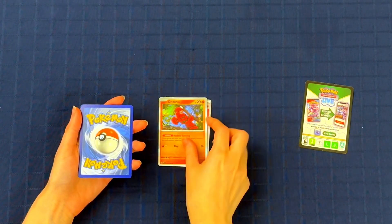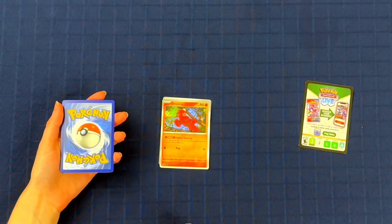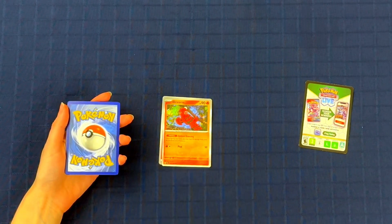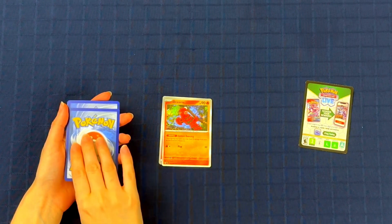Next up is Oricorio. It's a little parrot that looks like he wants to punch you in the face. And it's shiny, which means he's got to be good, right? That's the rule — shiny, it's good. Right?